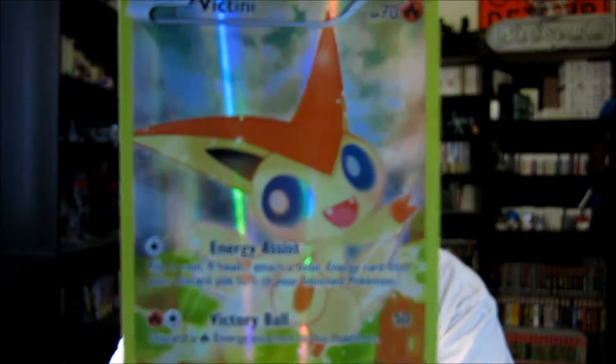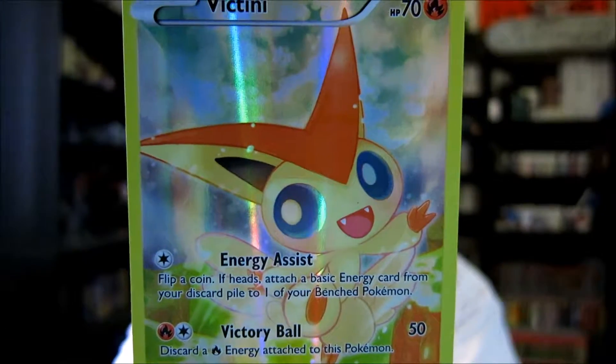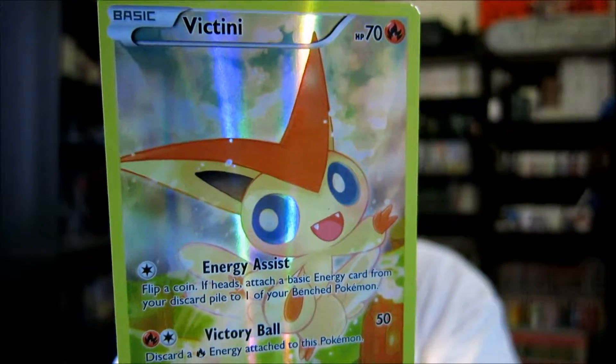Alright, so this Victini card says that it's got Energy Assist, which says flip a coin — if heads, attach a basic energy card from your discard pile to one of your benched Pokemon. And then Victory Ball: discard a flame energy attached to this Pokemon and it deals 50 damage. Here's the card. If it's really out of focus, I'll check the video and try to add a picture of the card later.